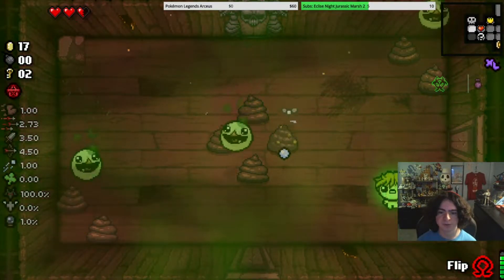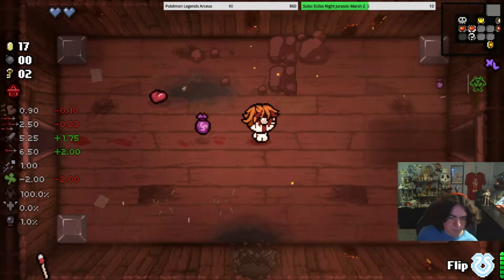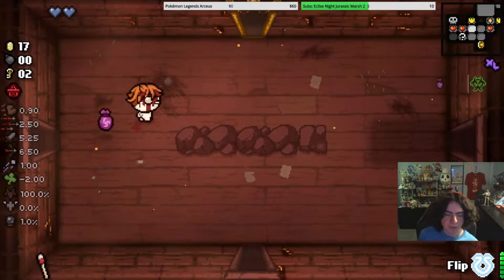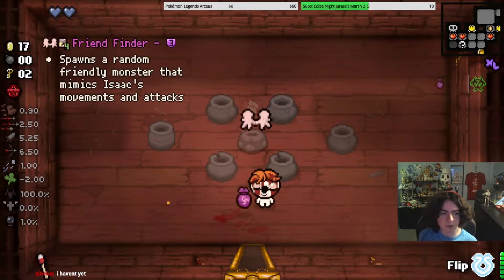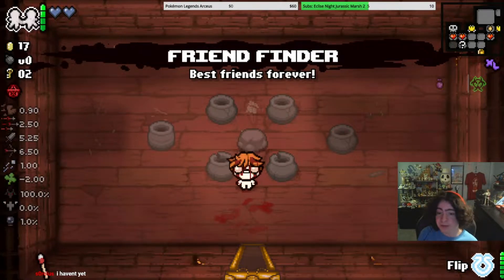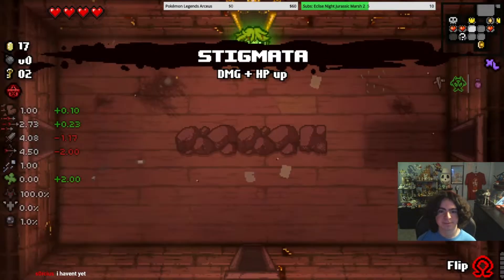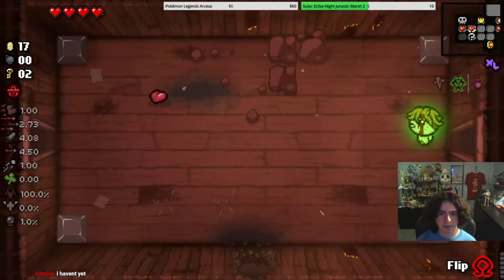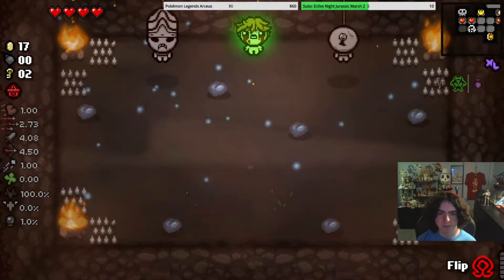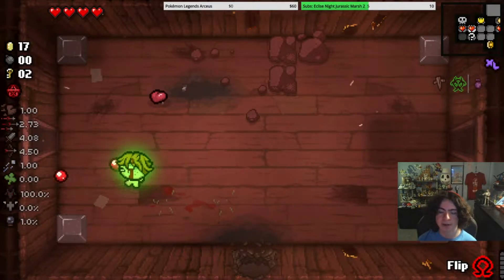Did you not look at the patch notes at all? Okay, so you can see when I go into an item room there's two items there. We pick up Friend Finder with Tainted Lazarus, and now Stigmata is there. So we flip, and now we get that. And now this really cool Secret Room wants to give us a bunch of Soul Hearts, so I have to switch back. Actually no, I need to be Tainted.